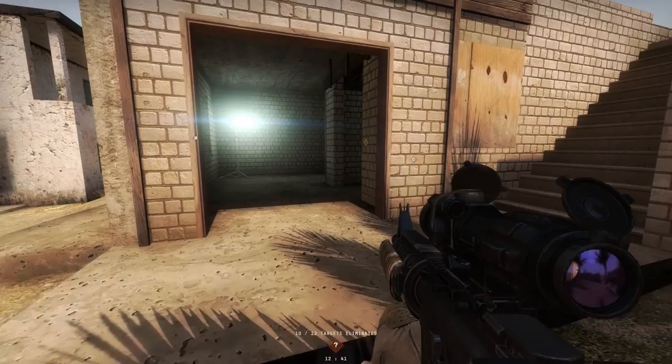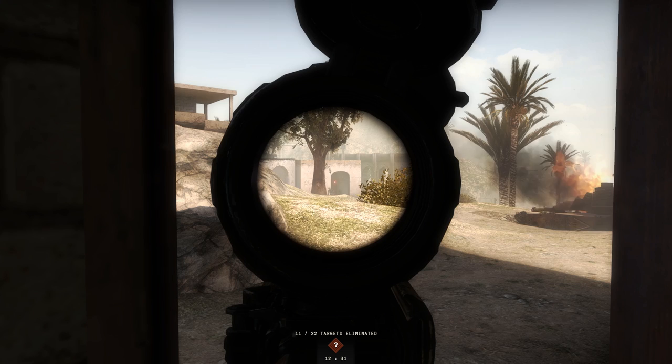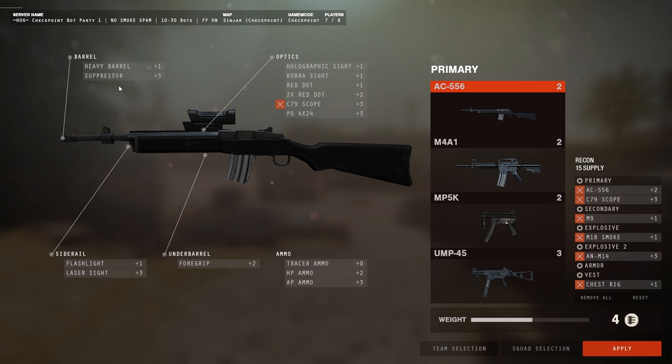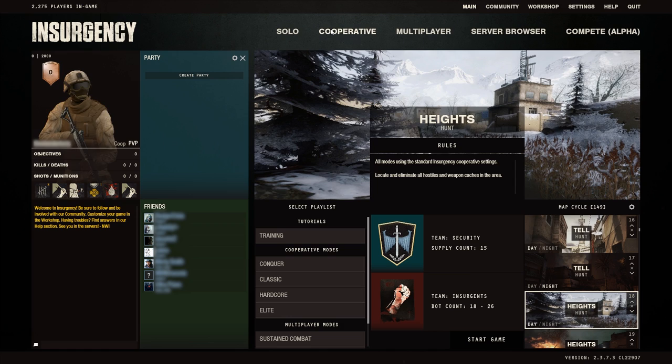Weapon loadouts work in a similar fashion to Counter-Strike, where you start with a certain amount of points that you can spend on whatever weapons or accessories you want. It's a good system, but because of server differences, it's hard to tell how many points you'll have at the beginning of a round. Also, the actual time you have to choose your loadout is too fast, making it difficult to get what you need before you run out of time.